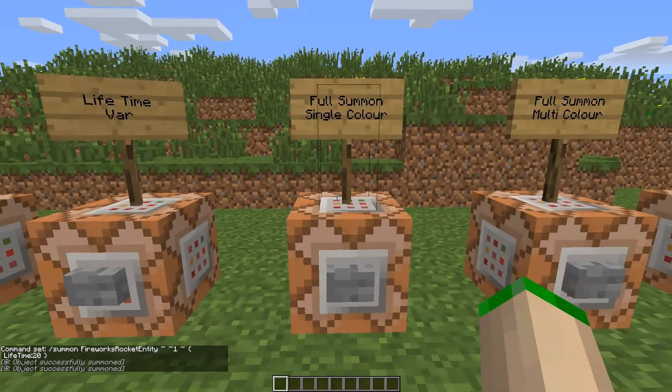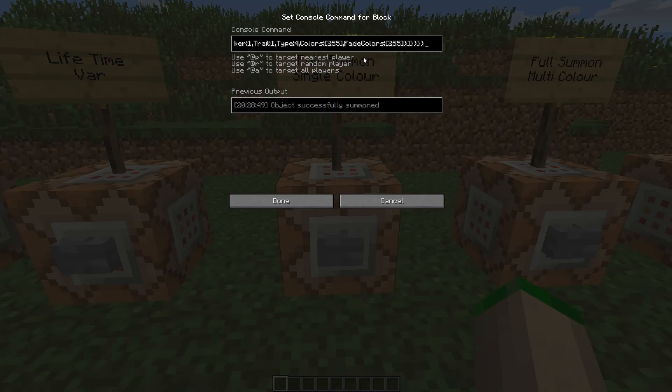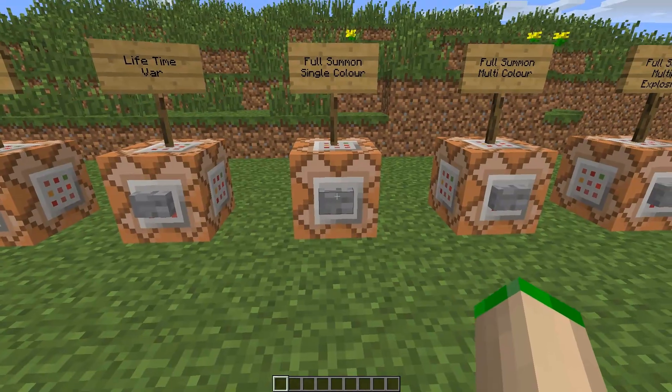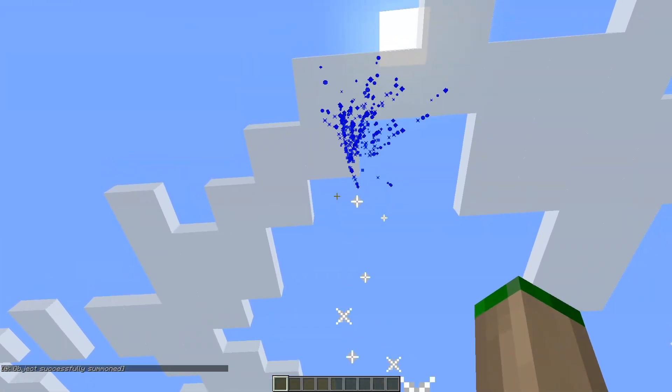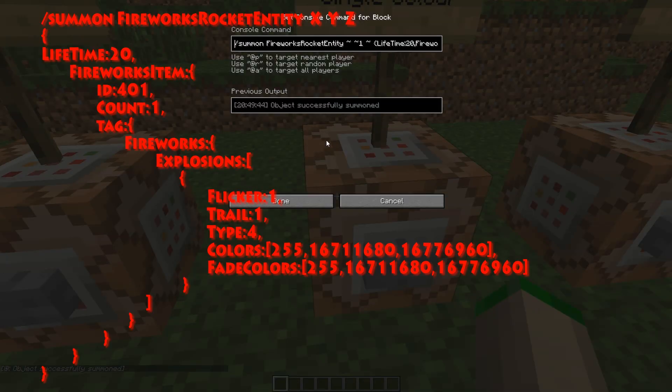Moving on to a full summon. This will include the trail and the explosion at the top. Let's first have a look at it — in one single color, in this case blue with a white trail. I'll put an overlay on the screen so you can follow this much easier. So the lifetime variable is 20, and then we move on through a comma to the fireworks item.